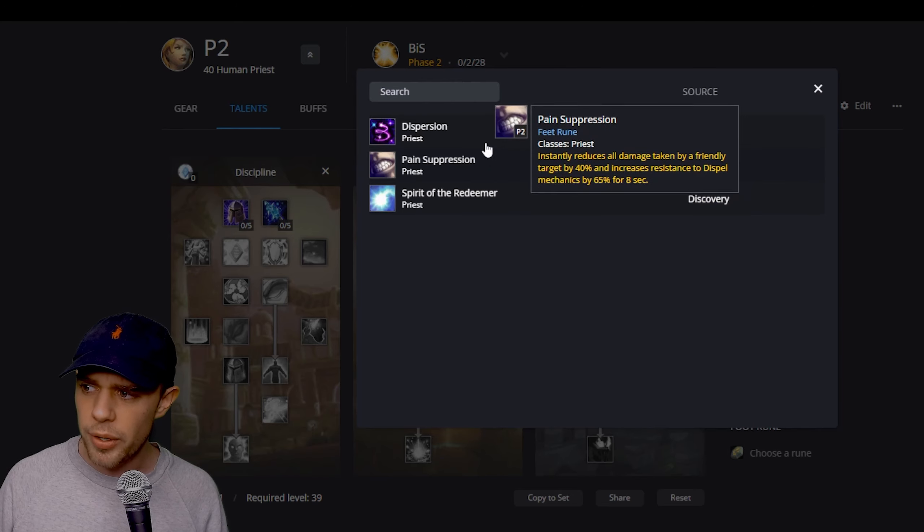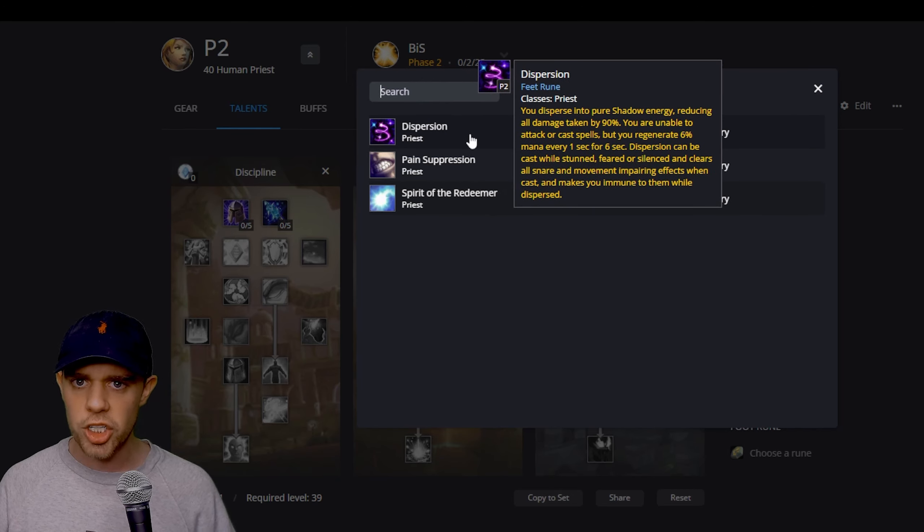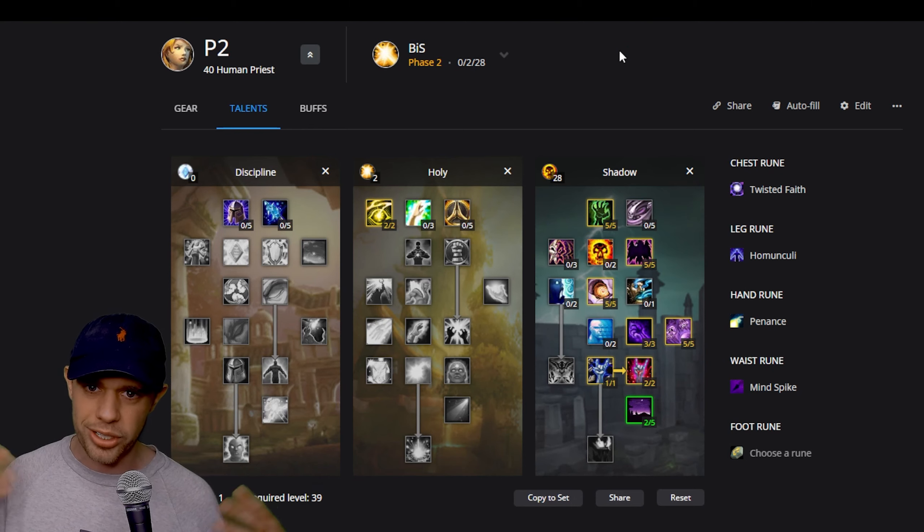On the foot rune slot we're going to be going for either Dispersion or Pain Suppression — both are defensives. Dispersion makes you take up to 90% reduced damage and you go into like a ball of smoke, while Pain Suppression is a flat 40% damage reduction. These are quite high-level runes you're getting near the end of the leveling journey anyway, so it's really just getting them ready for when you're max level.